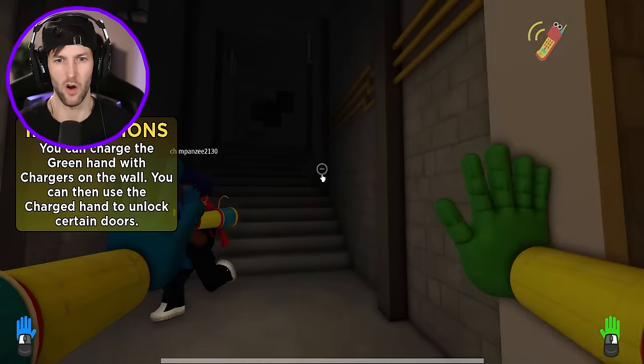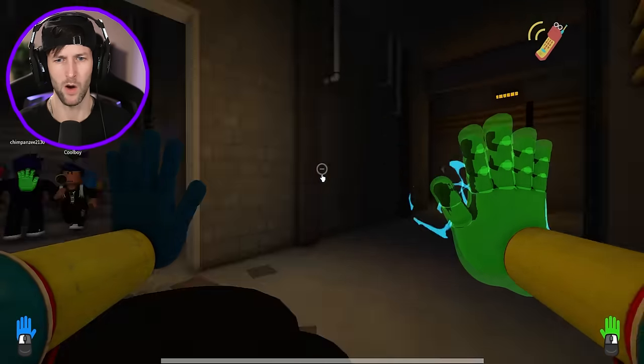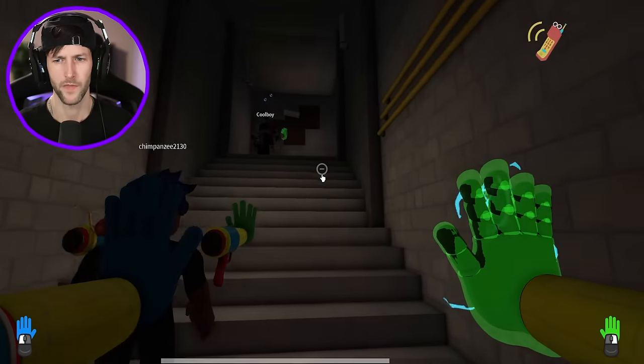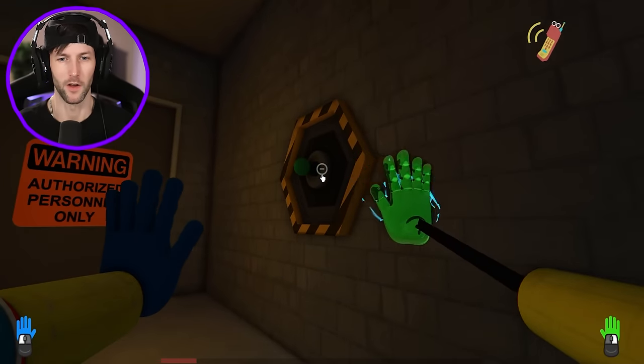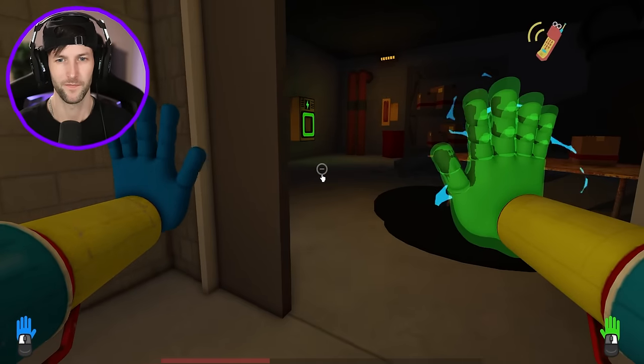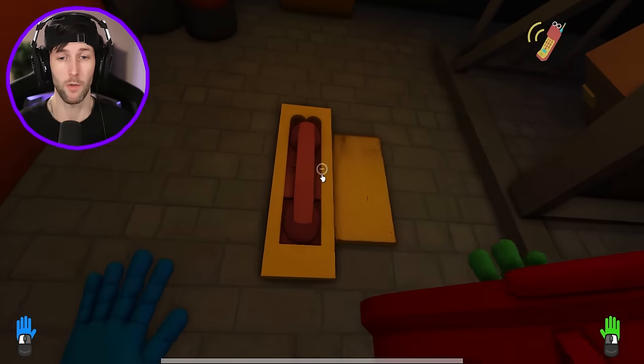I don't think that Ollie's going to talk to us, because I don't know how to answer the phone. Get the power. Let's go. We have the charged up green hand. Let's open up the door. There we go. Maybe Ollie does talk to us. I got the phone right here. What's up, Ollie?